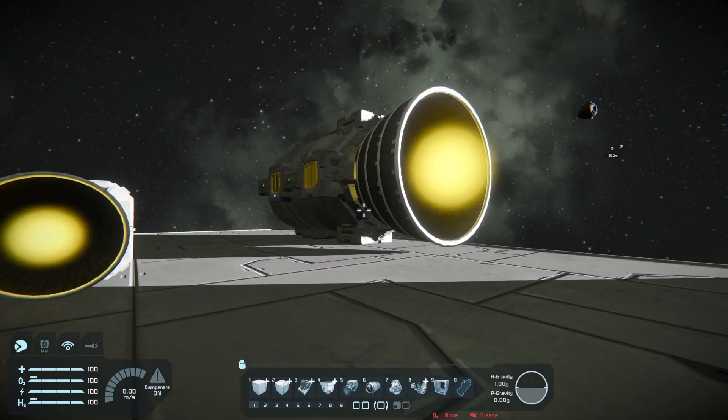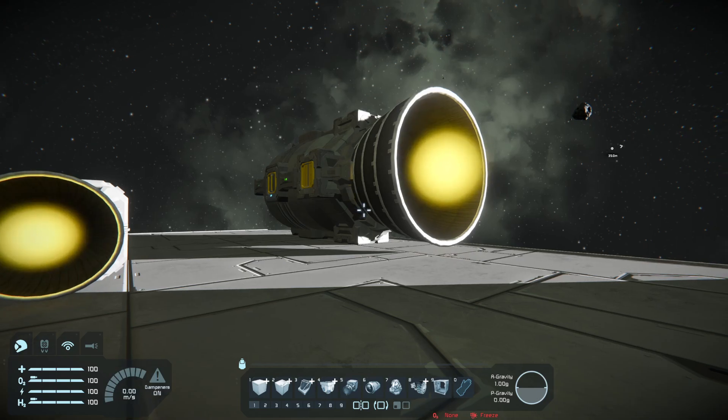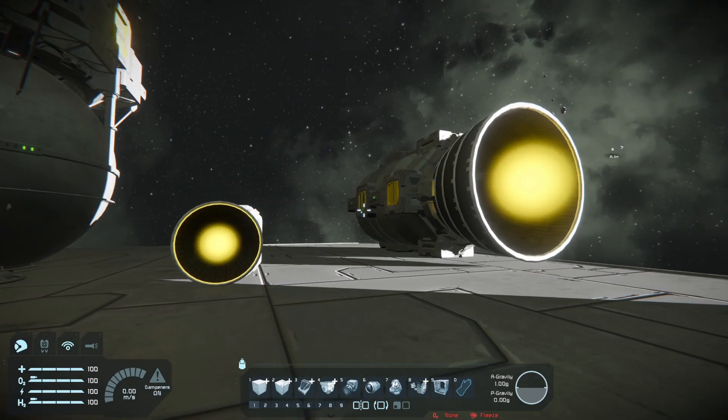What I'm proposing is that you'd lose like 75 percent of the thrust but get around 90 percent more efficiency. That way you actually have a reason to use hydrogen thrusters, but it obviously costs you thrust in order to get that big boost in efficiency and maneuvering capability.